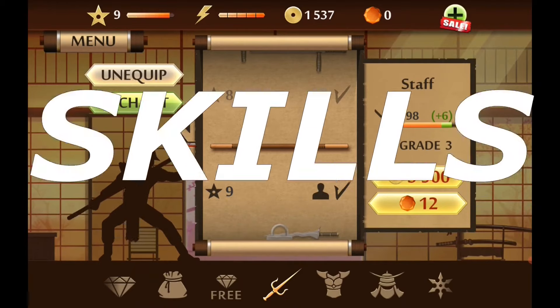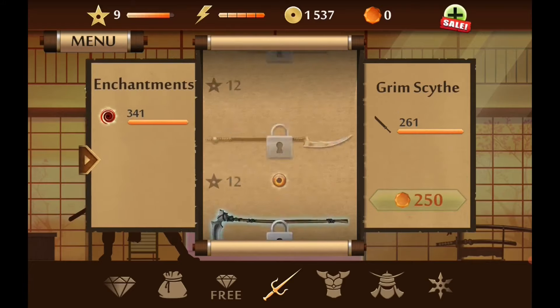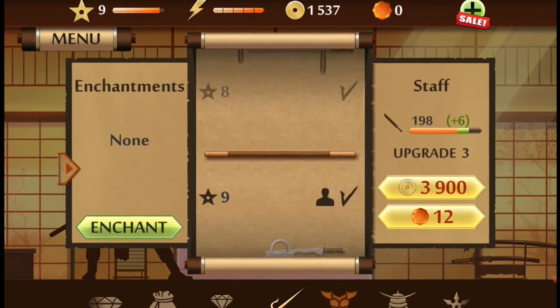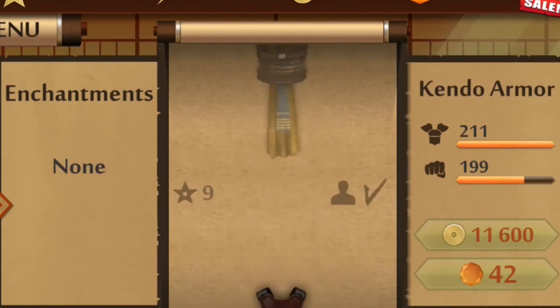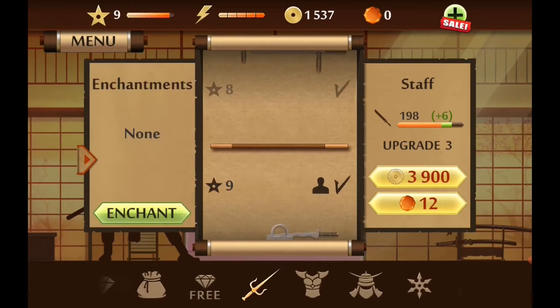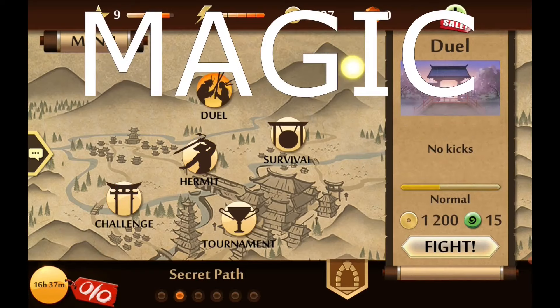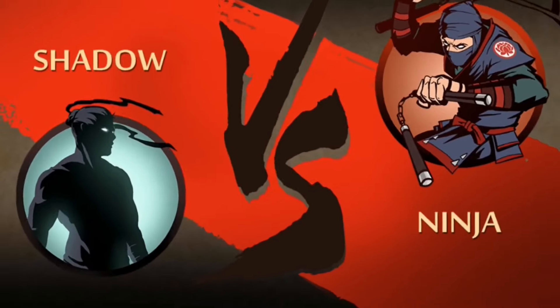Now you guys might be wondering, yeah there are multiple modes, but I'm looking for skill. Well, let me tell you — the game itself has hundreds of weapons to unlock, master, and upgrade. With every level you go up, the weapons become progressively harder to level up. There are two different modes: you can go into eclipse mode where the opponents are stronger, or play in normal mode. The game also has multiple armor pieces to upgrade, helmets, weapons, and even magic — your character gets to use magic, which is kind of crazy. They also have a feature for duels where you can fight other players.